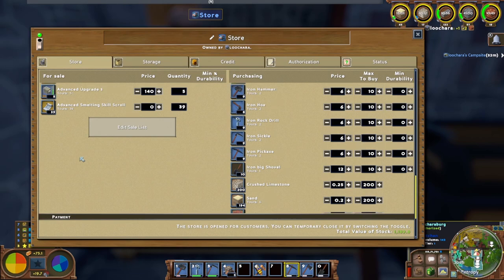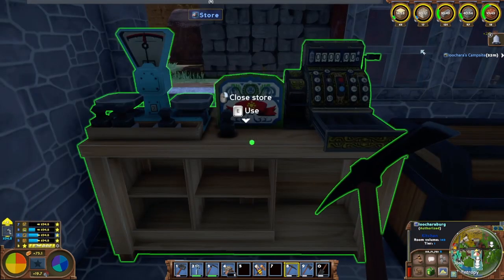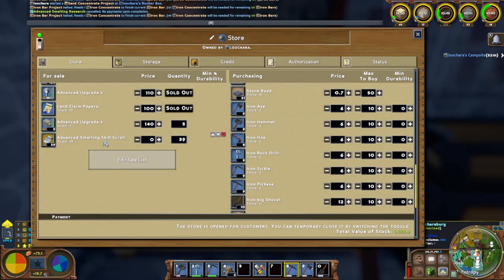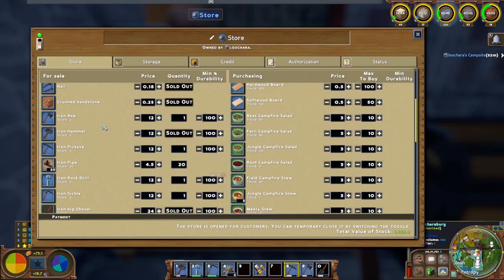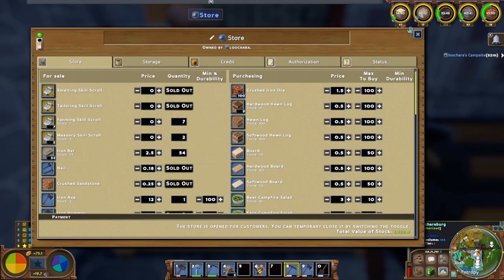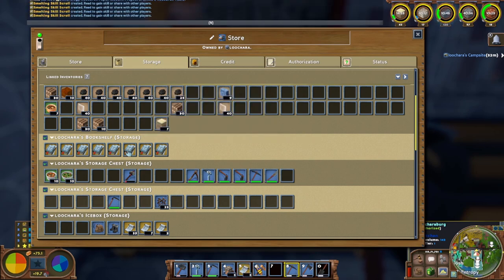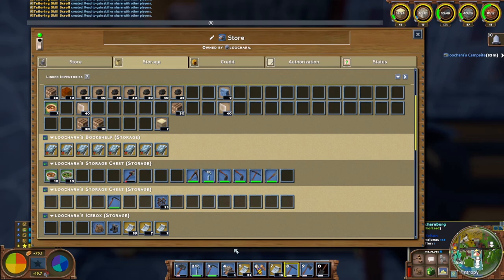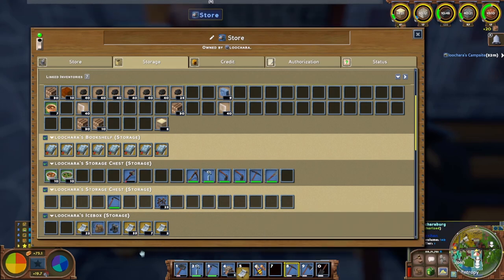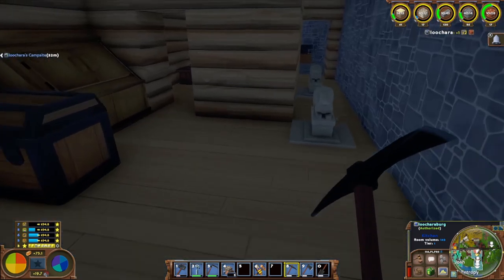One of them is gone already. We have about 40 people on the server - 40 should be enough. If you're watching this and haven't come up to get your advanced smelting skill scroll, come grab it - it's five plain papers for every one. I also have basic engineering, smelting, and tailoring scrolls. Smelting and tailoring are right there. If you don't have any of these skill scrolls yet, come up and grab one - they're free, five plain papers each.